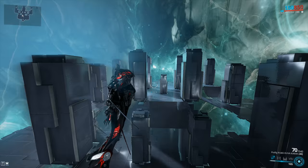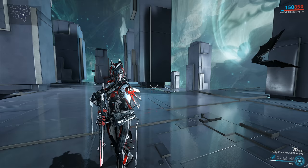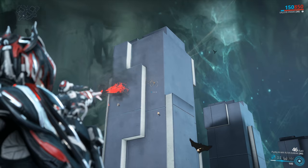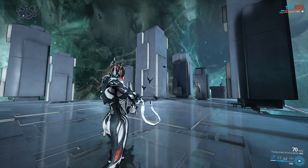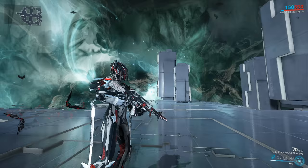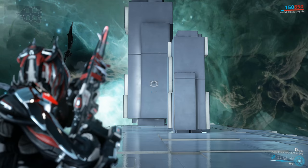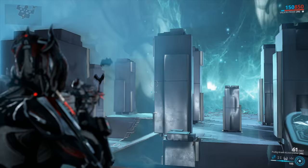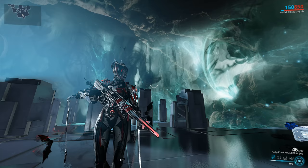Let's begin by checking out how the weapon handles without any mods equipped — just a couple of free shots. The Kuva Karak, and the Karak in general, is what I like to call the spitting image of a solid assault rifle. Full automatic, pinpoint accuracy for the most part — 17 meters to the target, absolutely fantastic. Almost non-existent recoil, this is Baza-level recoil. Full automatic, pinpoint accuracy, fast reload — there is absolutely nothing wrong with this weapon in terms of usability.